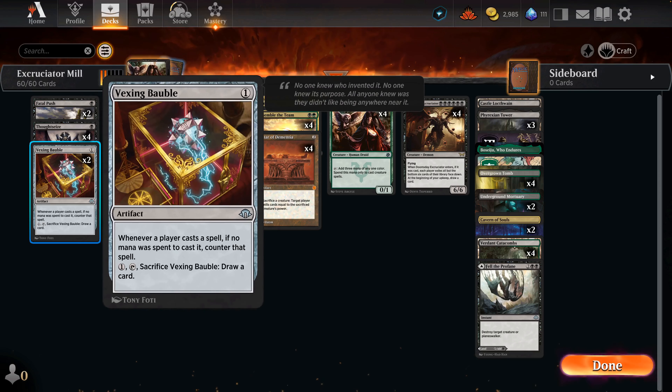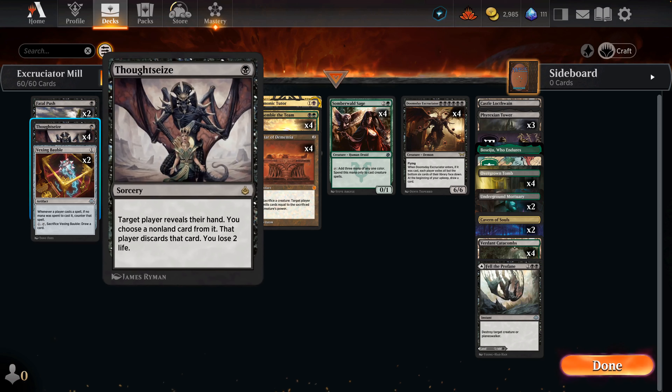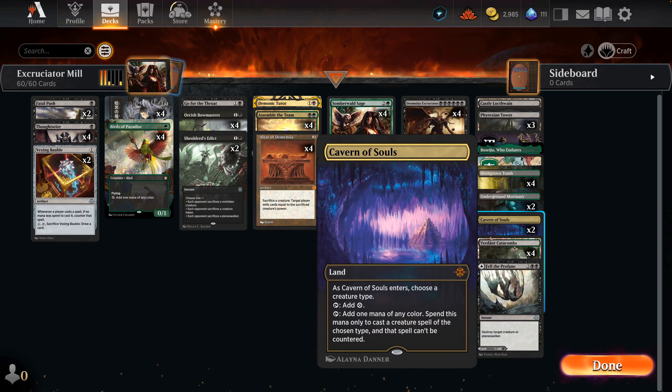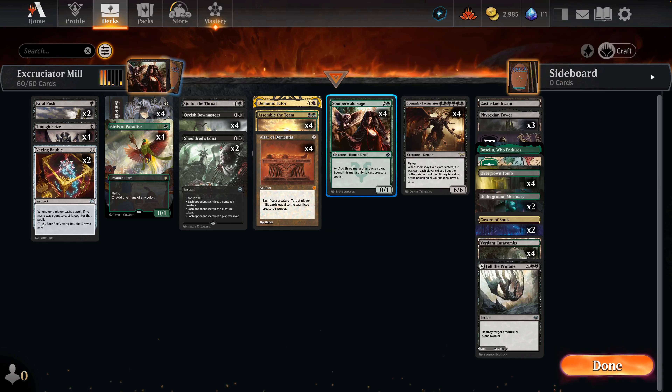For the rest of the game we need to control what our opponent is doing. This involves Shieldwood's Edict, Bowmasters for mana advantage and card-draw hate, Go for the Throat and Fatal Push for removal, Vexing Bobble to prey on storm and Omniscience, and Thoughtseize. In the mana base we have Fell the Profane, two Cavern of Souls for permission-heavy matchups — we'll name Demon, Human, or Druid depending on which card needs to resolve.